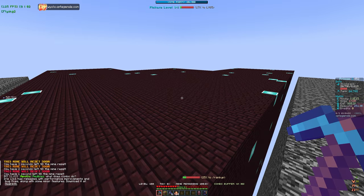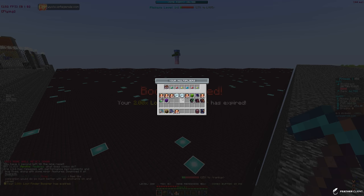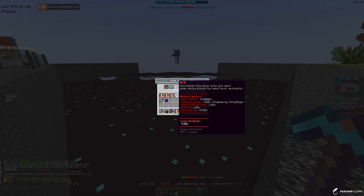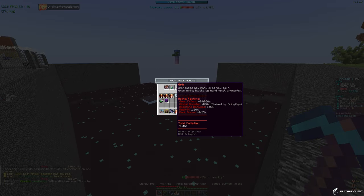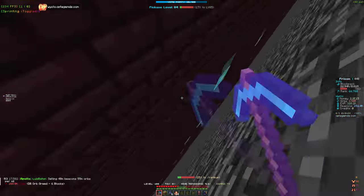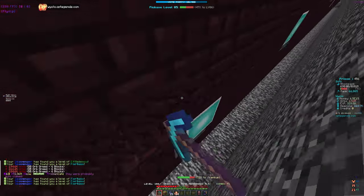We also have tier 3 combo now. Let's check the multi - we have a 2.34 combo boost in our money. It looks like it's only affecting money now - I thought it also affected orbs. We'll still take it for money since it gives us more for rank ups.